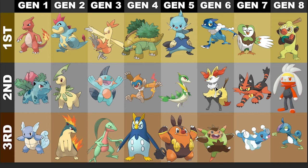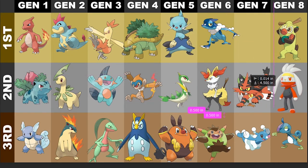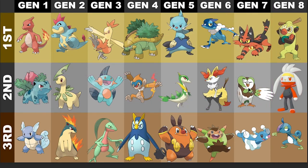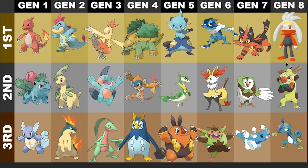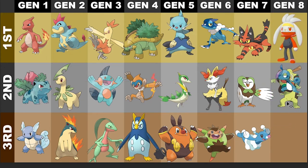Gen 7 — now for me, I love Rowlet, but I hate its second stage. So that is how that is going to sit right there. And for Gen 8, I really think that Raboot is super slick looking. I've got to put Drizzile right there and Thwackey down there.